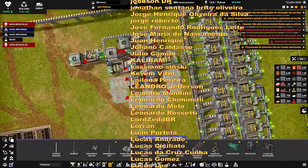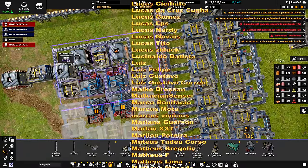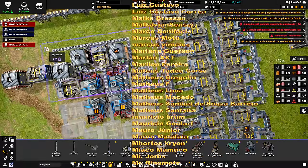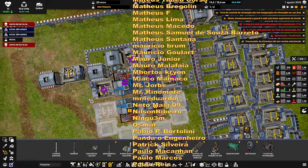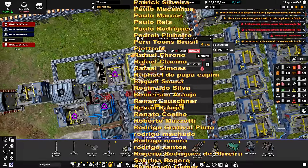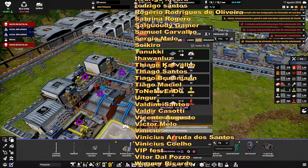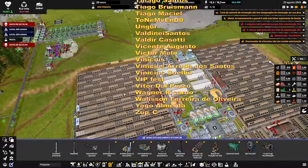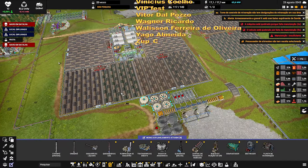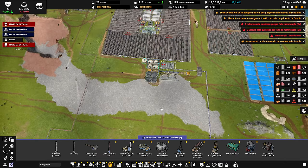Tá resolvido nosso problema! Agora é só esperar a manutenção voltar ao normal. Vamos dar um boost aqui só para estabilizar. Já tem cobre suficiente — só trabalhar aqui que já era! Olha lá, já começou a subir! Temos água, temos comida — agora o boom é inevitável! Vamos finalizar o episódio por aqui. A gente se vê no próximo episódio. Valeu, falou!